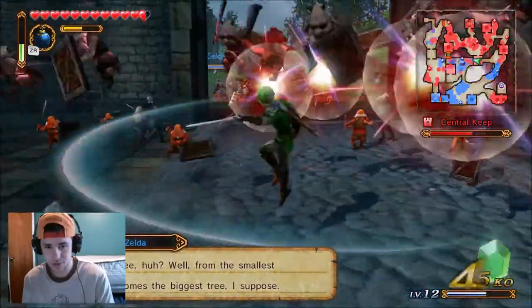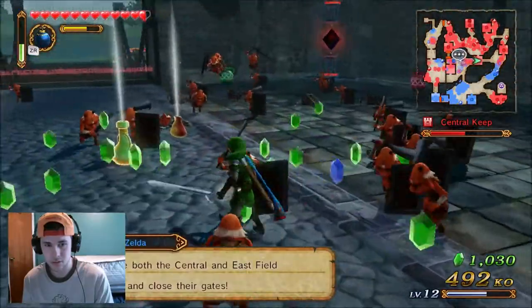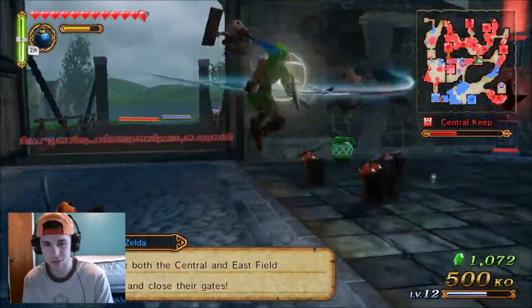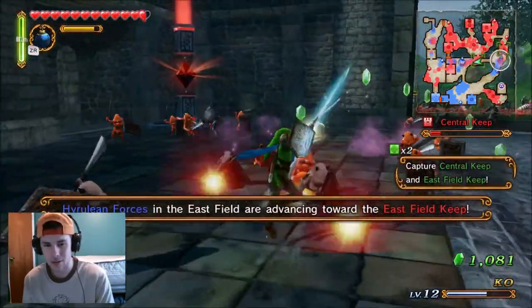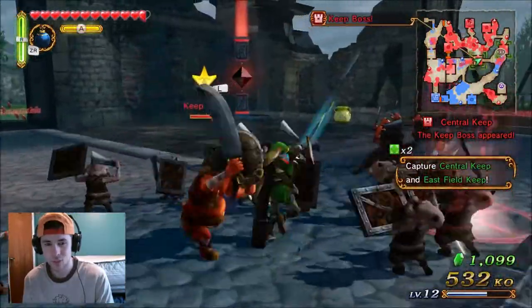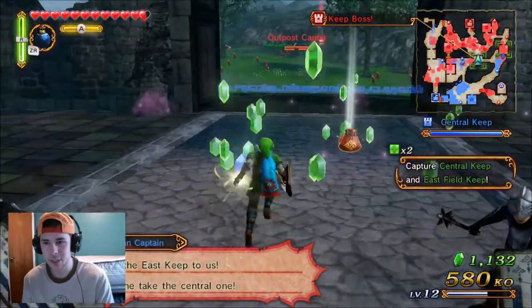Let me try some different techniques. There are different combos you can do — I don't even know all the combos yet. I only know this one cool combo, it's like Y-Y-X, Y-Y-X or something like that. Do a bunch of Y's. There's the keep boss right there — alright, we got this keep now.